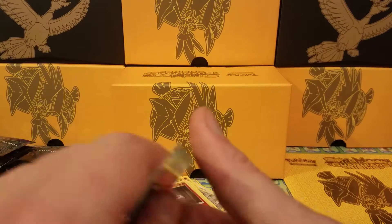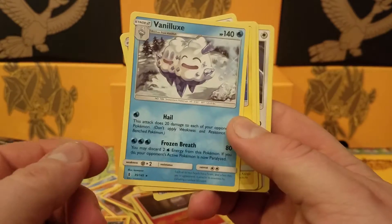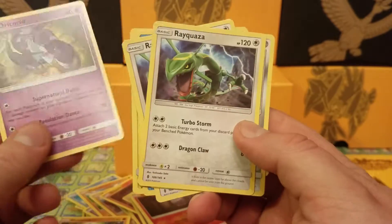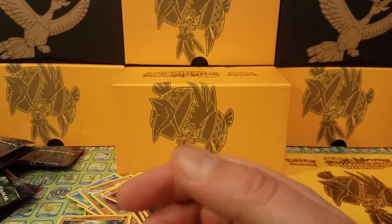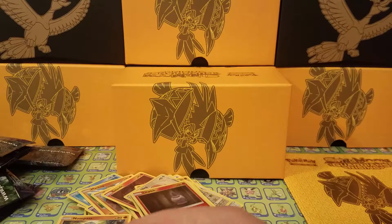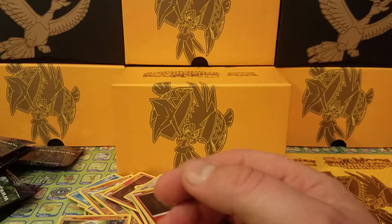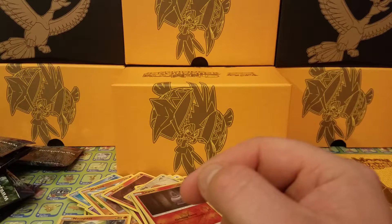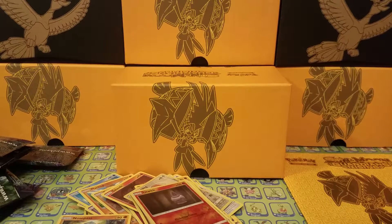So to summarize our pulls: we have two Rayquaza non-holo rares, a Vanilluxe, Heliolisk, Oricorio, and Probopass. We pulled two reverse rares with the Oricorio and Drampa. We pulled one holo of Drampa. And the best pull is the ultra rare Vikavolt GX. Thank you guys for watching — look forward to talking to y'all soon and opening something new.